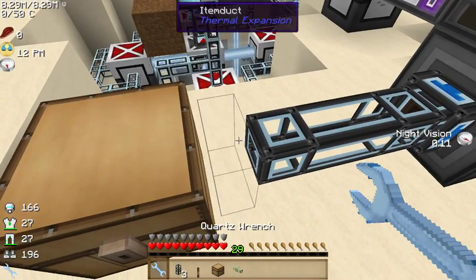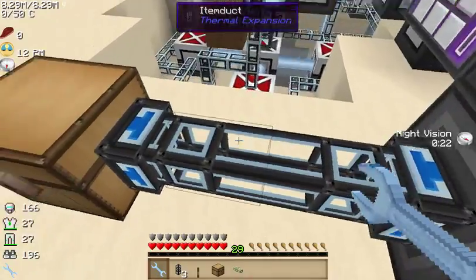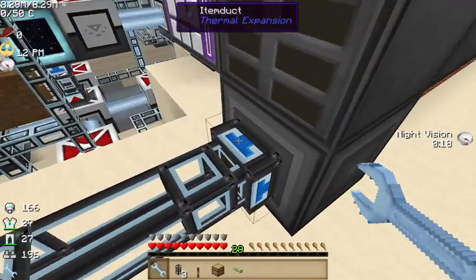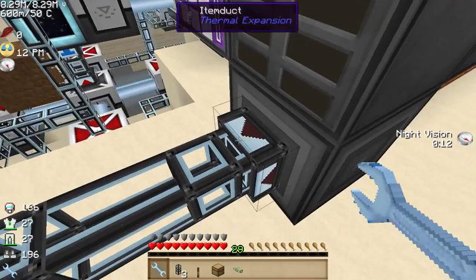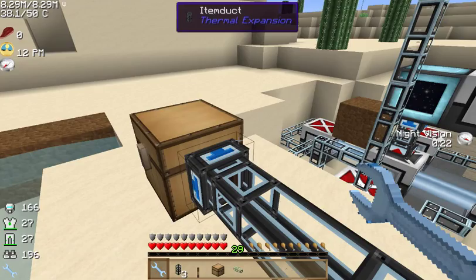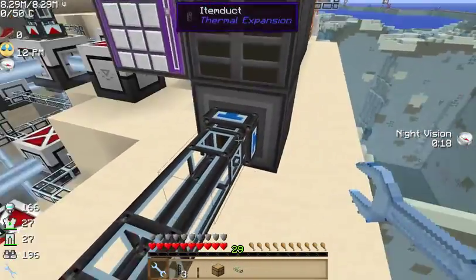So, as you can see, whenever you first place them down, it's just blue and blue. Why? Well, it's trying to figure out where it's supposed to feed from. If you wanted to take something out of the core, you would change it to red and it would pump it out to the chest. But that's not what we're doing, so we'll move this back to blue with our little quartz wrench. Then we'll change this end to red so it pumps from the chest into our interface.